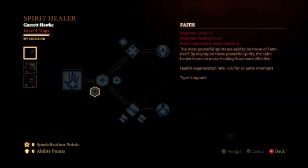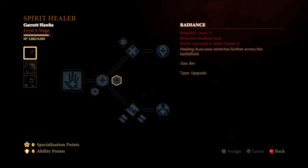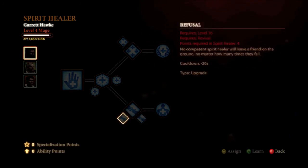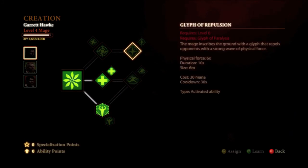At level 18, we're going to get what is probably the best Spirit Healer upgrade — it increases the health regeneration rate by 50 for all party members when you're using Healing Aura, super, super helpful. We're going to get Radiance at level 19, which will just increase the area of effect for Healing Aura. And basically for this last level 20, you can upgrade Revival by getting Renewal, which restores more health, mana, and stamina — or you can get Refusal to reduce that long cooldown — or you can go over and get Glyph of Defiance, which upgrades Glyph of Repulsion. That's really just the player's choice.